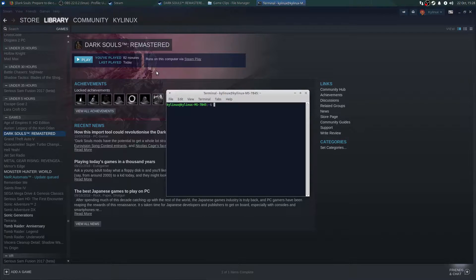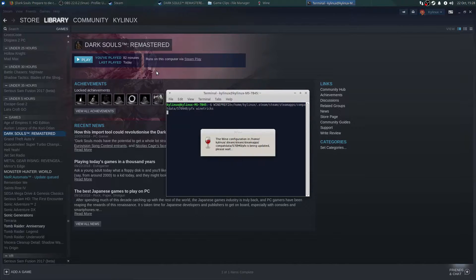I'm going to provide the following command in the description box below, replacing my username with your username. You'll just replace that path to the Dark Souls Remastered folder with your username. After installing winetricks, you're going to use this command: WINEPREFIX equals path to Dark Souls and then pfx, and then winetricks. Once you hit enter on that, winetricks will begin running.